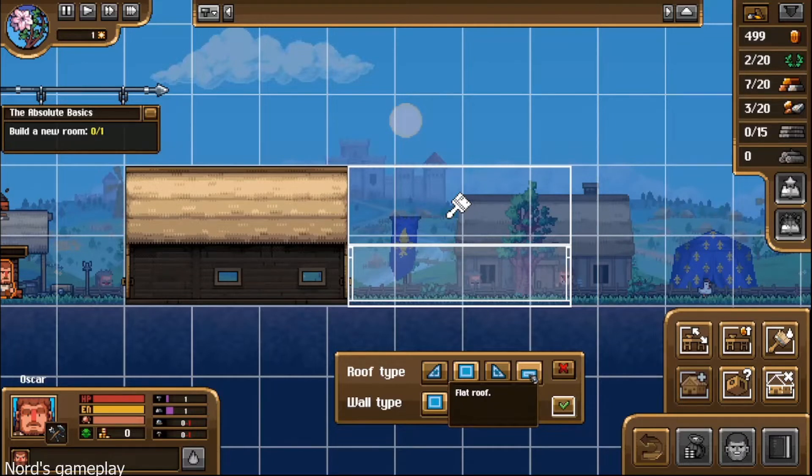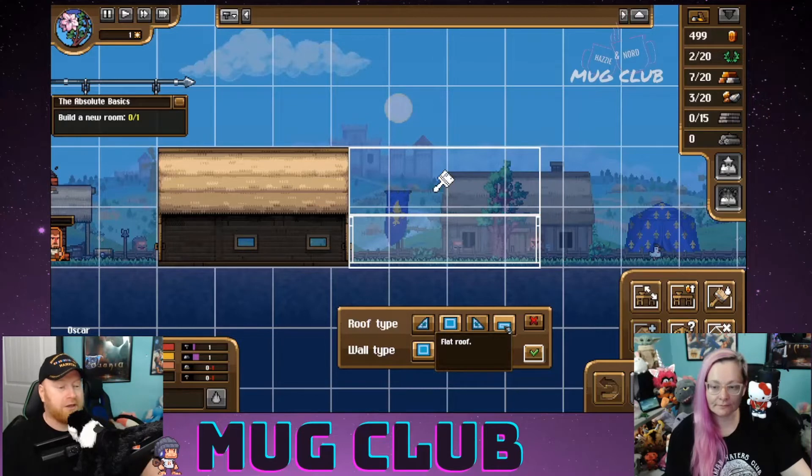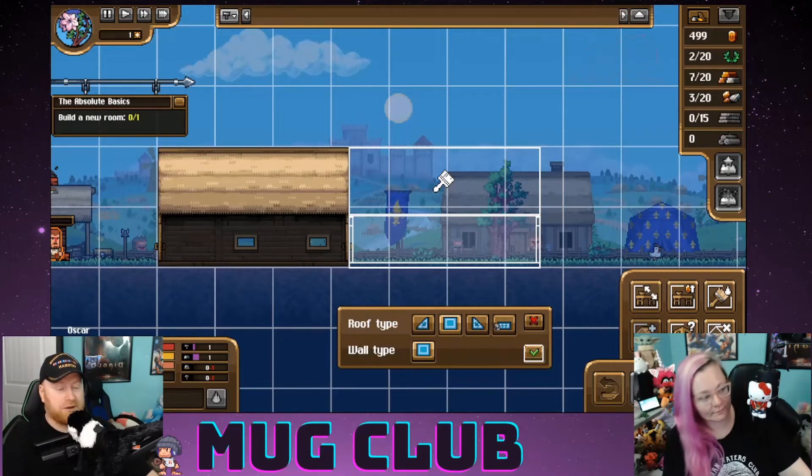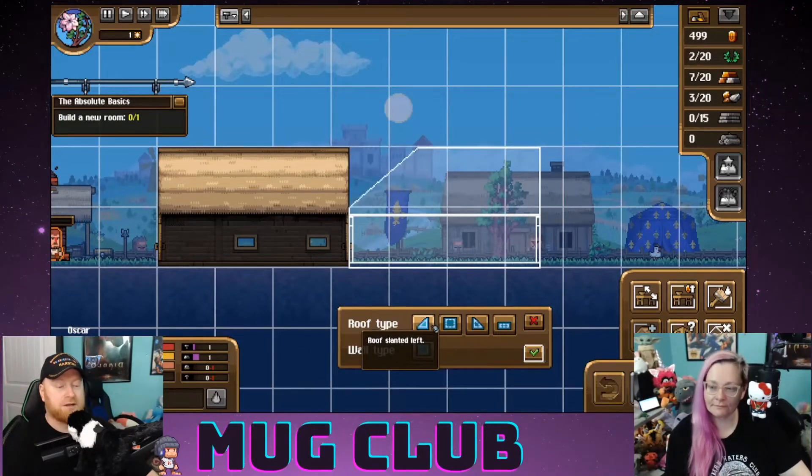We're in a portion of France where the wars took place — the Hundred Years War, 100 years of war. We could be in the Normandy region, in which case a flat roof would be a problem, or we could be in the southwest where a flat roof would be fine. Let's just go with a regular room — I get how the building system works now.